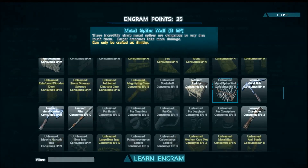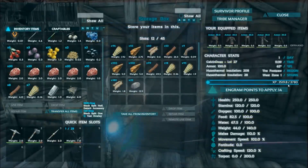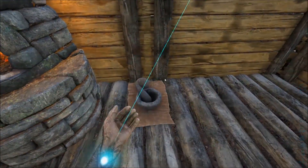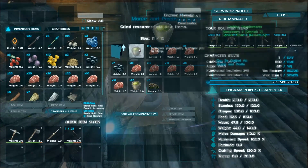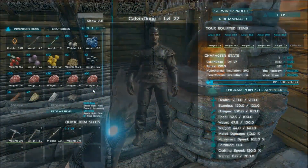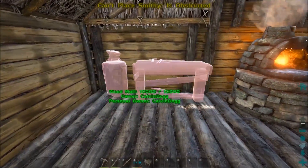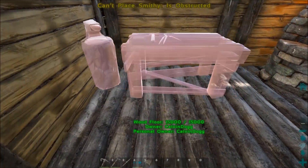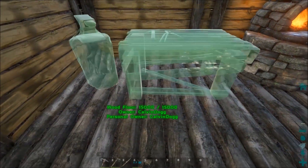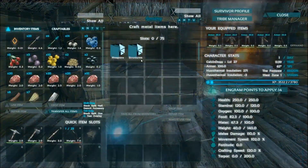Spike wall, spike wall. Yeah, I'll take that cause stupid random things just waltz right into my area — it's so stupid. All right, I can place the smithy down. Why can't I fit it right here? Why does it take so much space? Why does it have to be all the way out here? Whatever.